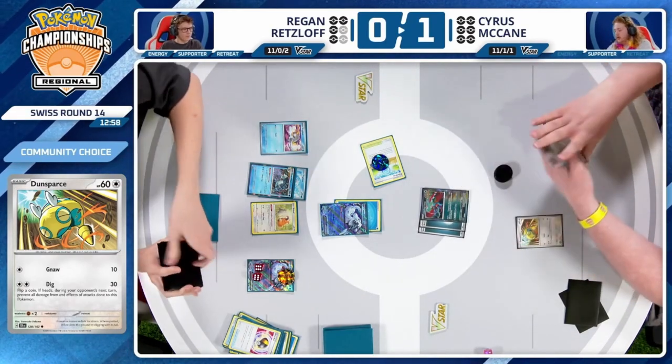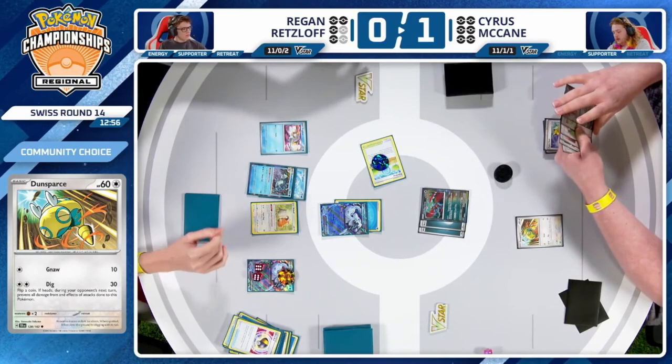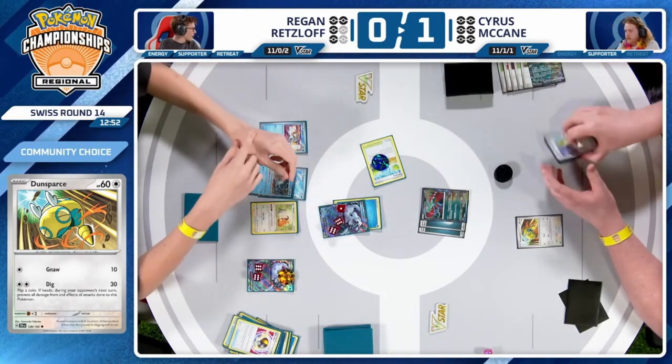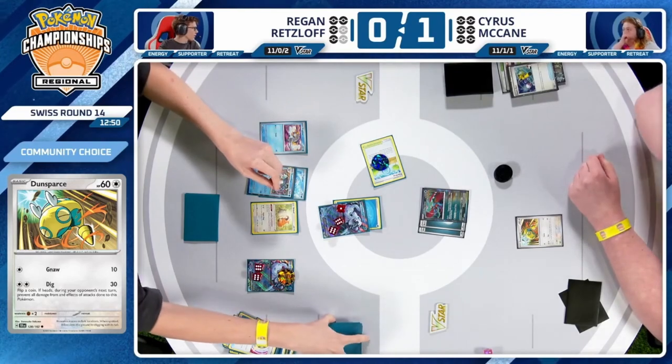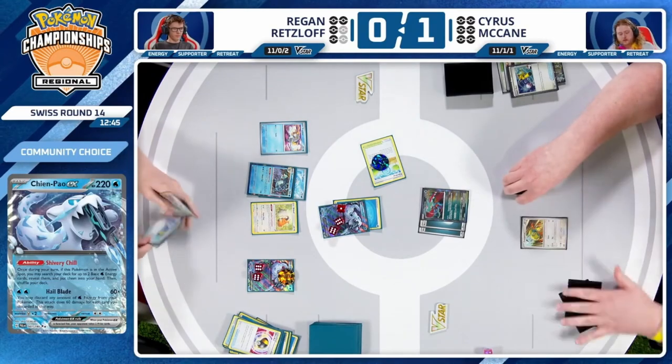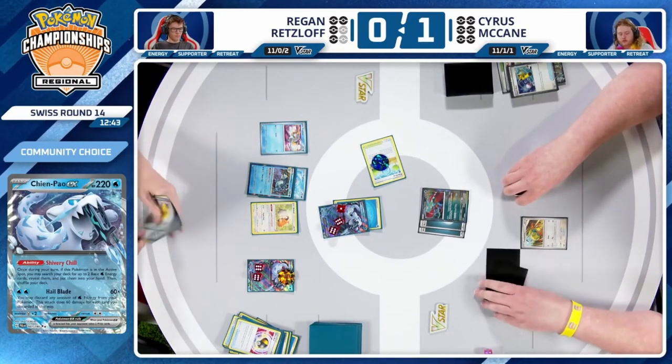Getting almost all of those into a discard pile is really difficult. All these draws are giving Cyrus a sort of false hope — sure he's still in the game, sure he's getting attacks off, but Regan is just coming out more and more ahead. And if he's able to close out the game, then as mentioned, the tie is definitely preferable for Regan than for Cyrus in this situation.